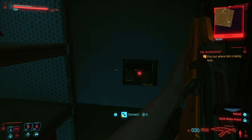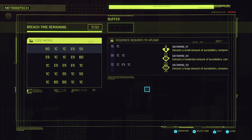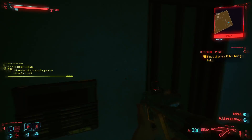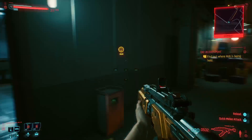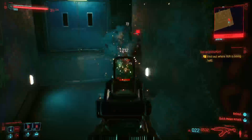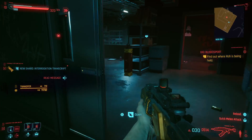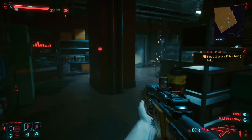If you get five Intelligence — I think it's called Intelligence here — you can hack into terminals for more money. Also, Street Cred ups the amount of items vendors will sell you.